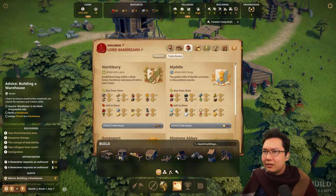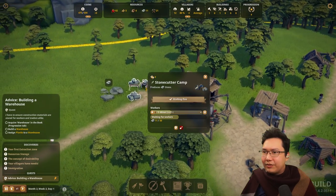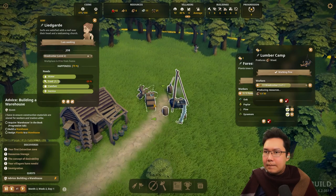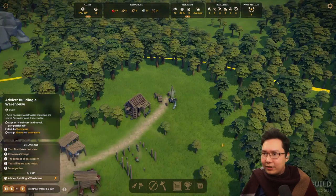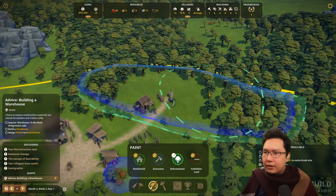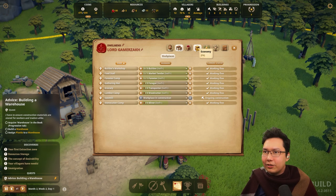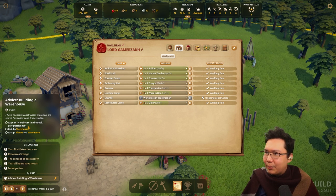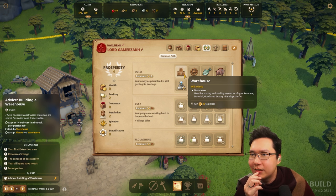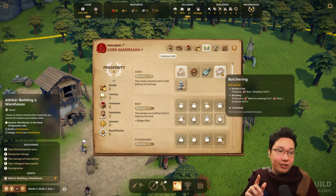Acquire a warehouse in the book — there's a tech tree! A newcomer requests an audience — we do need more people. Just join, we need tons more people. I also need to paint reforestation along here. What am I doing? Book, resources, economy — acquire a warehouse in the progression tab. This is a tech tree! Warehouse — it costs some money. Butchering — okay, I'm buying that right now because that's the new thing. I'm unlocking butchering. Decorative, fishing — I'll need those. I'm buying it all.